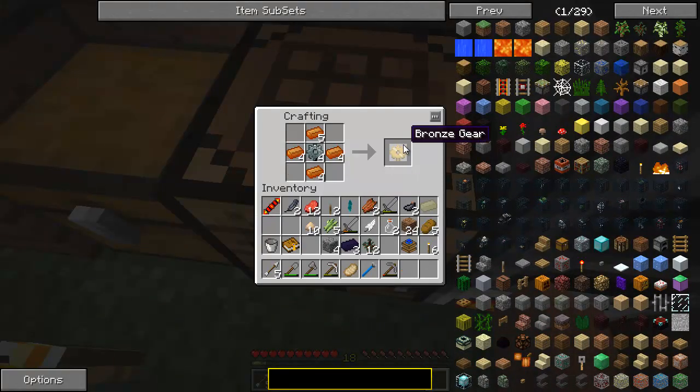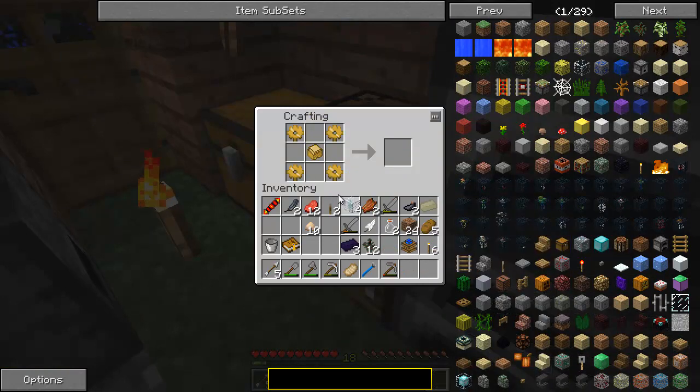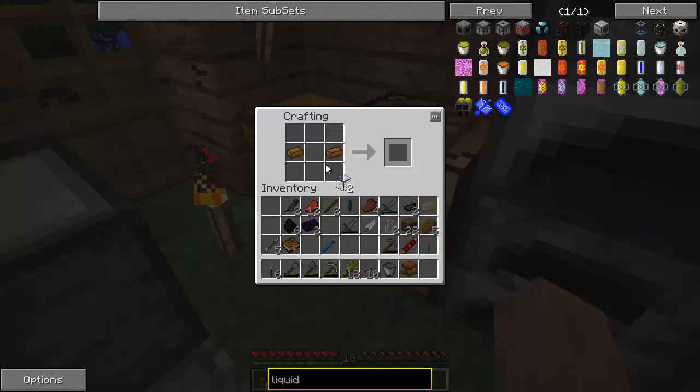The fermenter is going to be used to turn the saplings from the Steve's Cart into biomass. So here's the recipe for the fermenter. Biomass can be used in engines and can be turned into biofuel, and that's really cool. We're going to use that stuff.